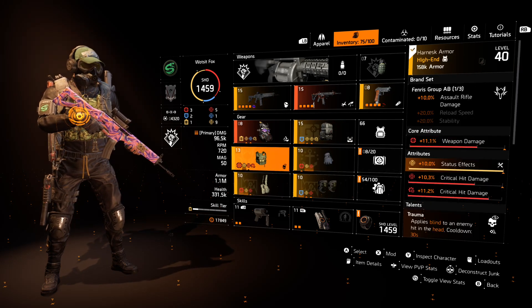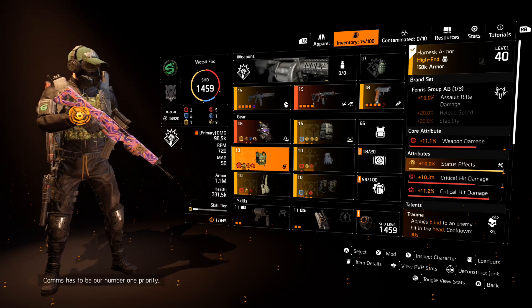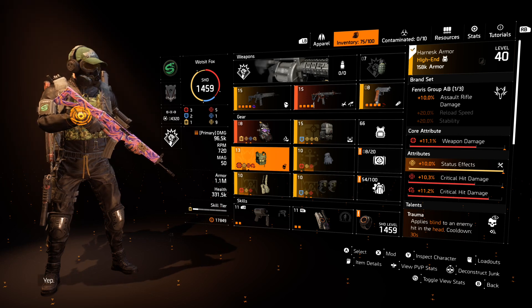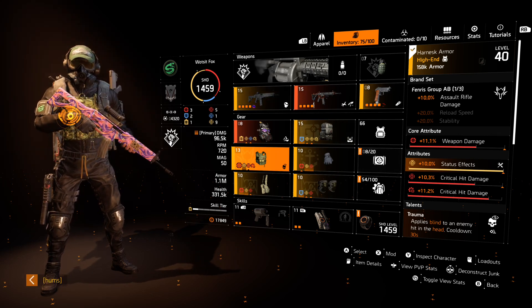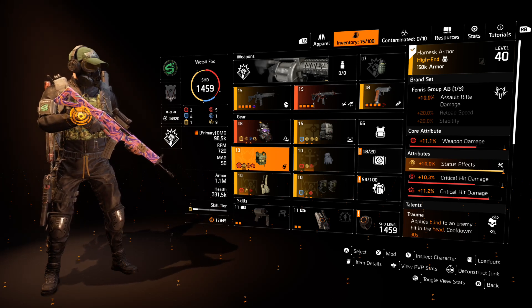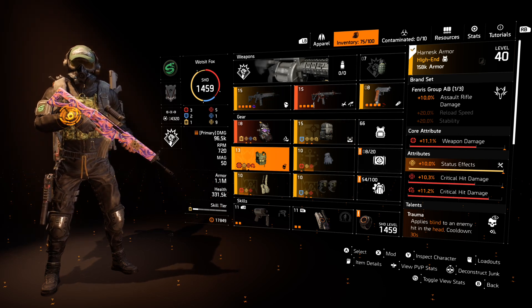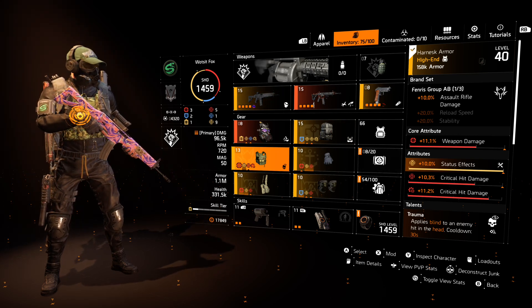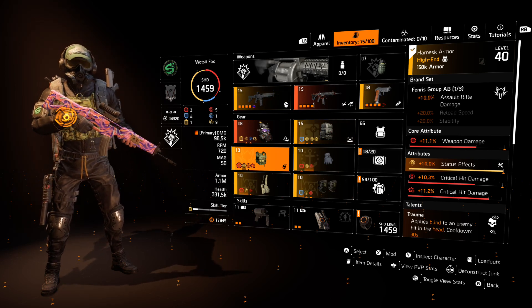The reason this build is a hybrid is it utilizes very high weapon damage in conjunction with status effects. My previous status build and a lot of other status builds in TU8 and 9 were more about skill damage - applying Burn and Bleed with high skill tier, and that still works quite well with Ongoing Directive. But this build is more about using status effects to crowd control the enemy, to CC them, as opposed to applying raw damage, and then using my weapon to fill in the damage.